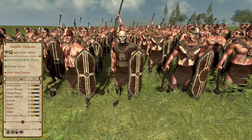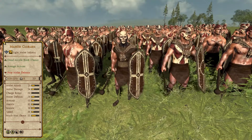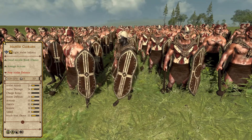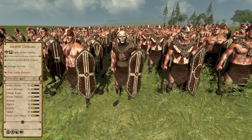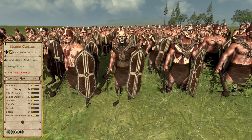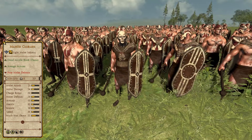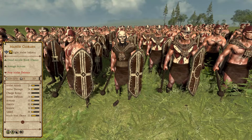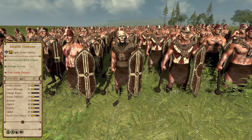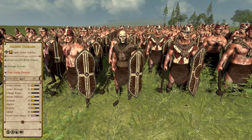Coming in second last are the Mahud Clubmen, a unit of Silver Tier, Tier 2 Light Melee Infantry, which may seem like a bit of an odd choice for such a low position. While they are among the cooler looking units in the mod, they don't exactly have a role that they fulfil well. They're designed to give the Haradrim faction some melee infantry options in the early game, an area the faction is lacking in, however light as they are, they're outclassed by many other melee units they'll face off against in battle, while also being limited to a maximum of three units per army.